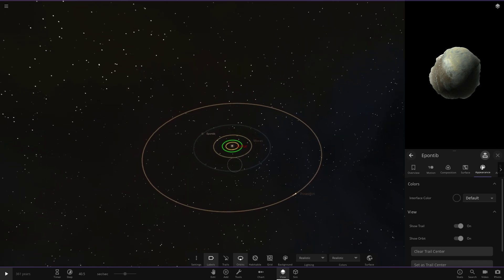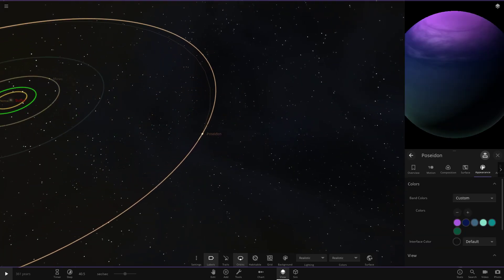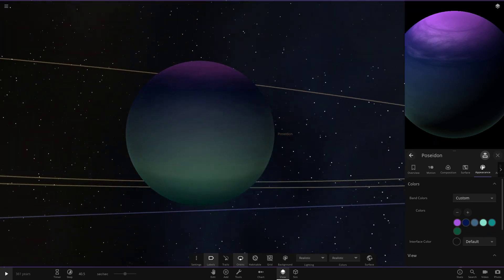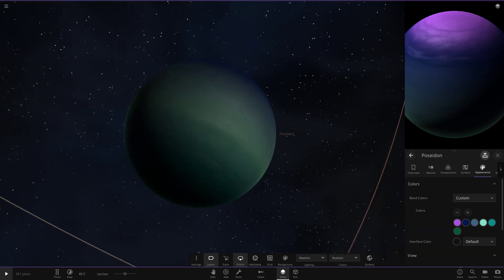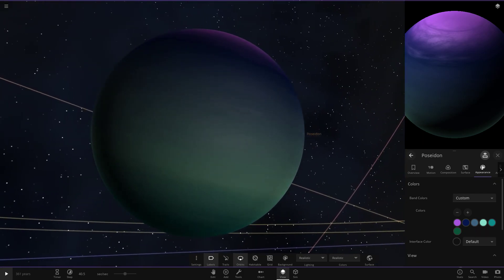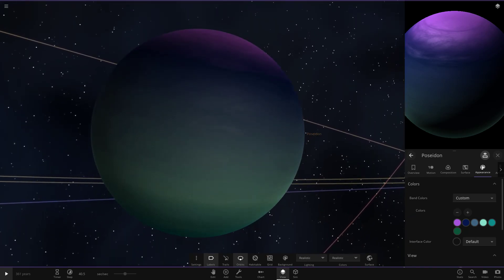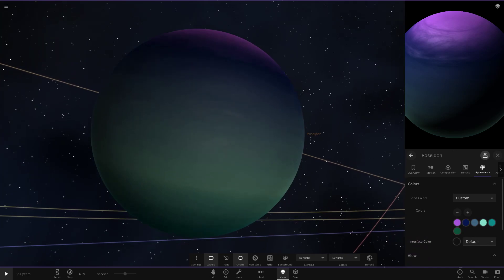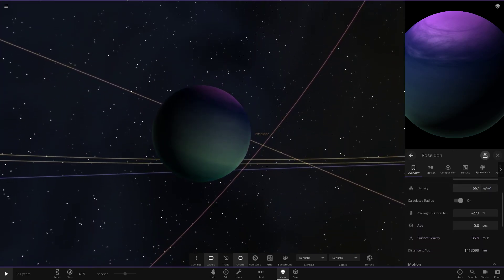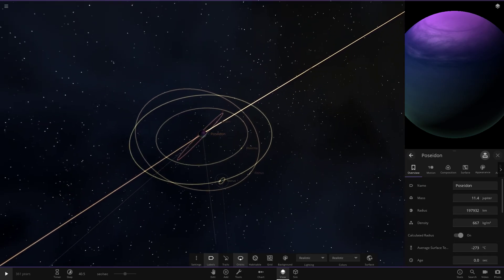Moving on to the last main object — Poseidon. The name refers to the Greek god of the sea, the Greek equivalent of Neptune. It's going with very sea-like colors — aqua tones with a purple north pole and violet accents. It looks very nice as an ice giant. It's also very large, though showing minus 273 degrees, which should change once we click play.